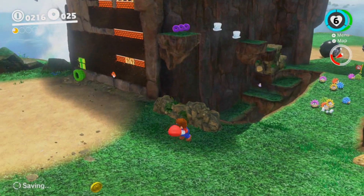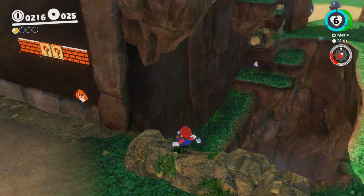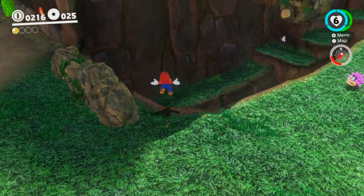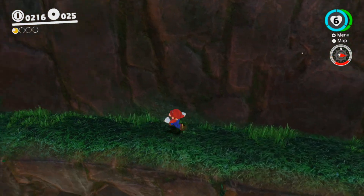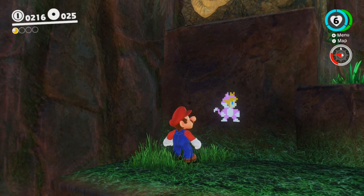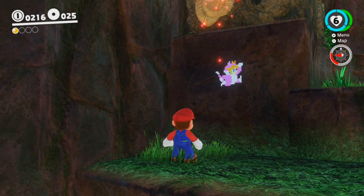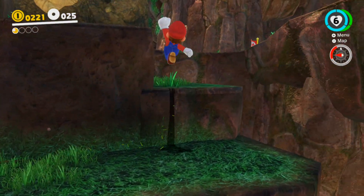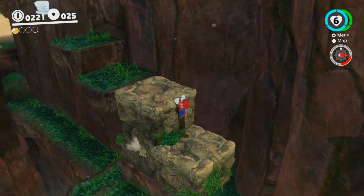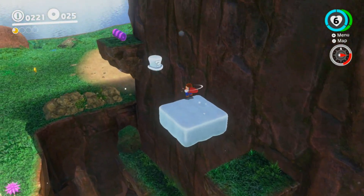Let's jump down here. If we go up here, you can see an 8-bit Cat Peach on the wall — stuff like this is hidden throughout the game. If you throw your hat at it, it'll usually give you a heart or coins or something else. There are Goomba fossils right there — that's so cool. The attention to detail in this game is just amazing.